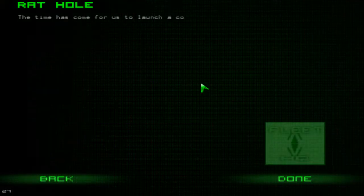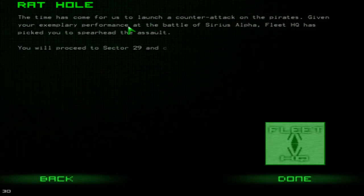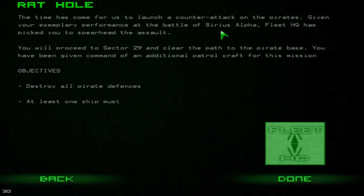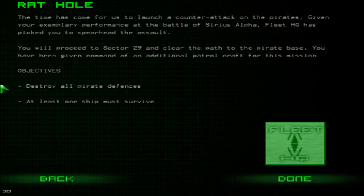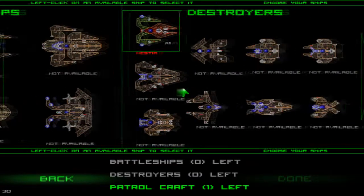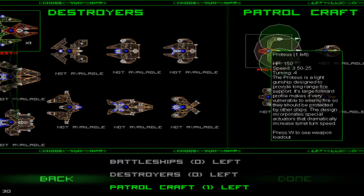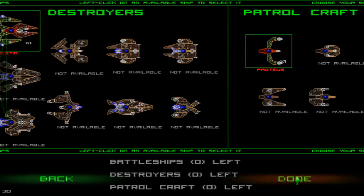Hopefully we'll have better luck in the second mission. The time has come to launch a counterattack on the pirates. Given your exemplary performance at the battle of Sirius Alpha, Fleet HQ has picked you to spearhead the assault. You'll proceed to sector 29 and clear the path to the pirate base. You've been given command of additional patrol craft. Now we have a bigger fleet — we've got the Hestia and the Proteus, which is a smaller but more agile craft with decent firepower. Hopefully we won't get our ass kicked as much as last time.